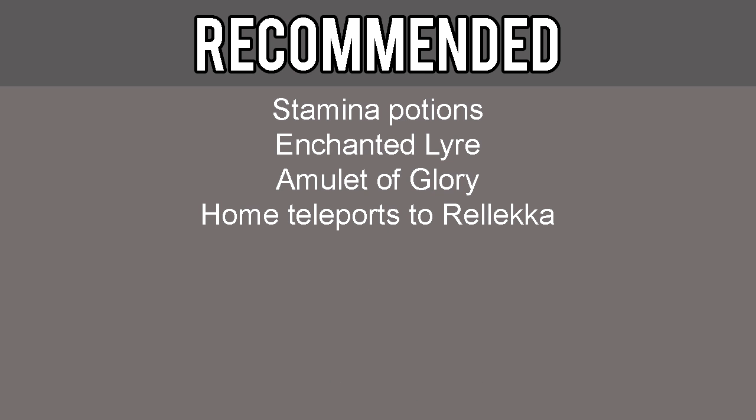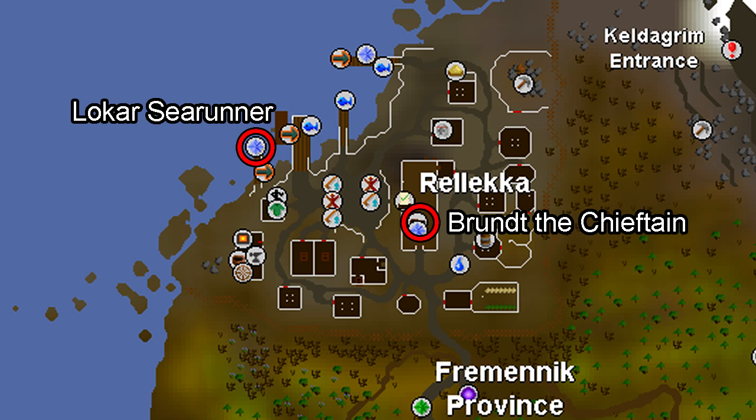Although not required, it is highly recommended that you also have Stamina potions, an Enchanted Lyre — which you can get by offering raw shark, manta ray, or sea turtle to Fossegrimen's altar southwest of Rellekka — an Amulet of Glory, and several home teleports set to Rellekka. There are a couple of maps provided in the description, so open these up and keep them handy throughout the quest.